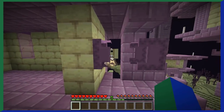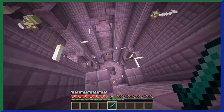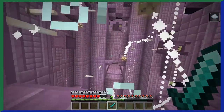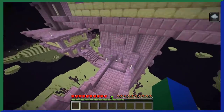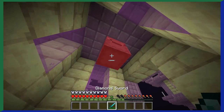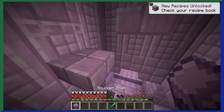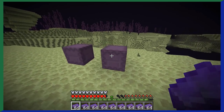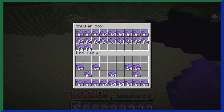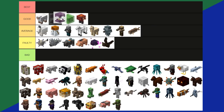Shulkers were added in 1.9 and are unlike any other mob. They look like shulker boxes, and when you get too close, they open up and reveal a little head that shoots pellets at you — pellets that hurt you and give you a levitation effect for 10 seconds. What makes shulkers so useful is that when defeated, they have a 50% chance to drop a shulker shell, used to make a shulker box. Shulker boxes are extremely useful, so without shulker the mob, the shulker box would never exist. Shulkers are a good tier.